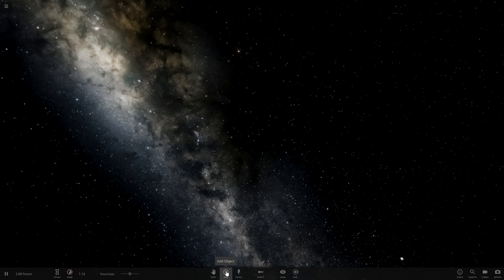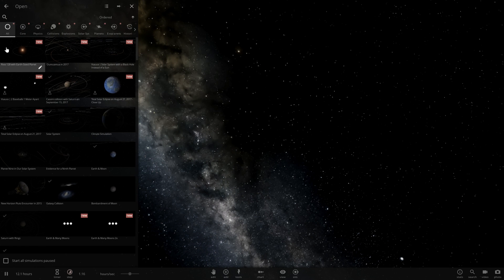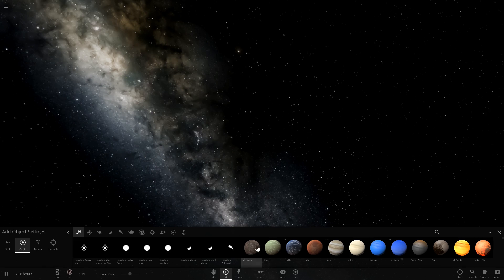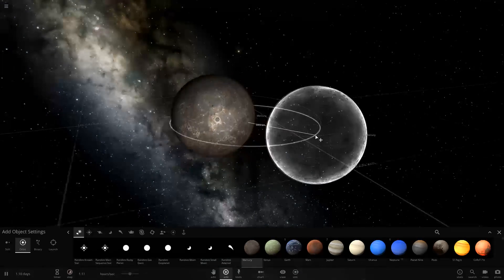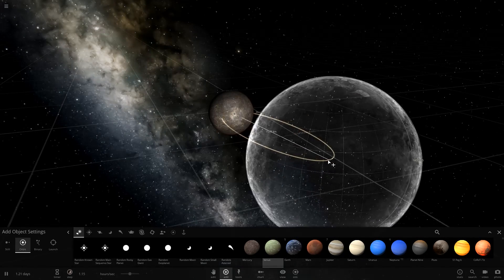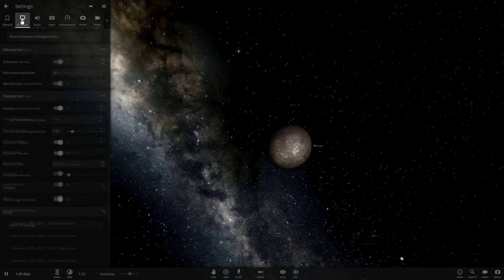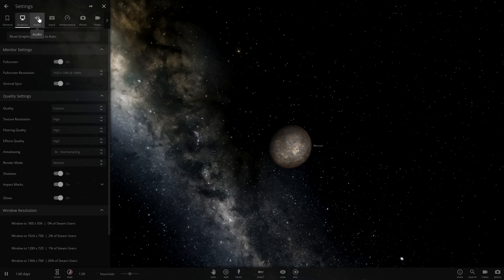Their suggestion was to combine all of the bodies in the solar system. We're going to just count planets and Pluto, because Pluto is still a planet in our hearts. We're going to start out with Mercury and go in order. Let me quickly make sure that these settings are on extreme, because we need this to look really nice — this video is going to pretty much just be explosions.